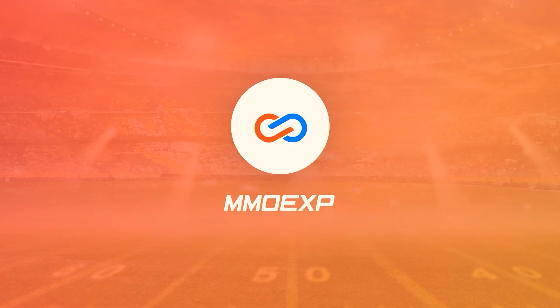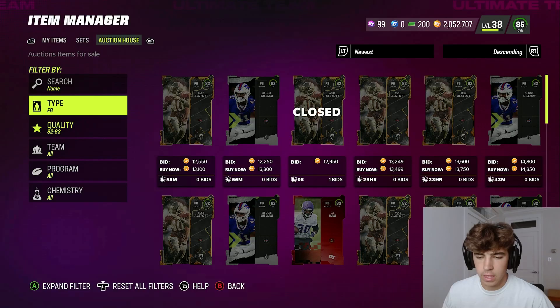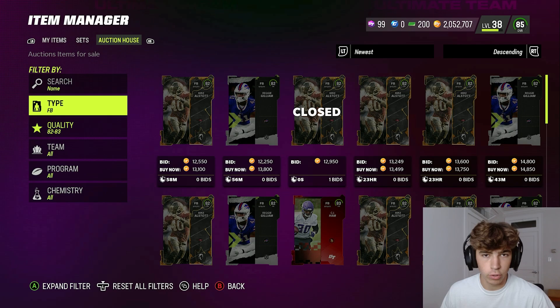Campus Hero drops tomorrow and this is how we're gonna make coins. If you're trying to get the most coins for your dollar, make sure to check out Mo Exp — link is in the description, use code JackB for five percent off. Feel free to skip the next five minutes; I'm just going over all the cards and my opinions on them.